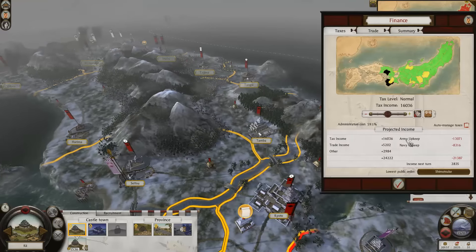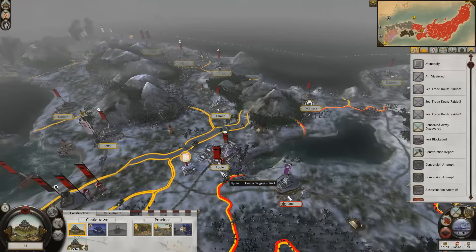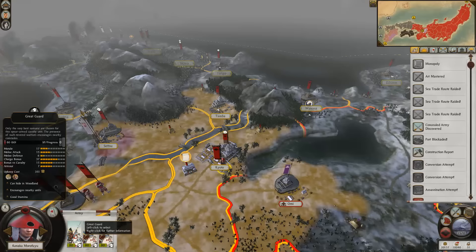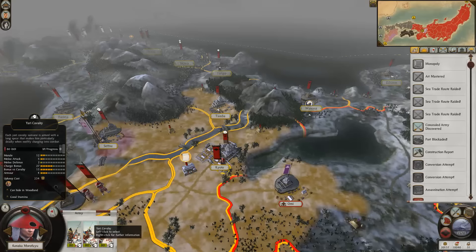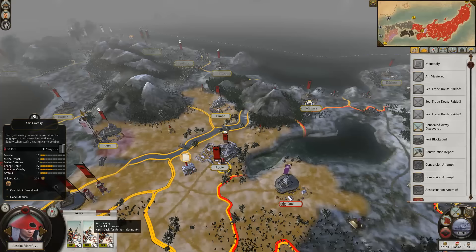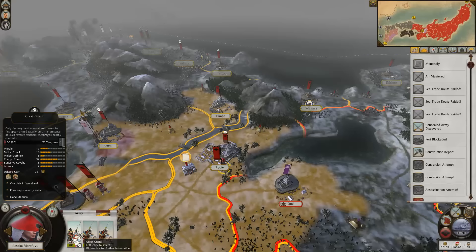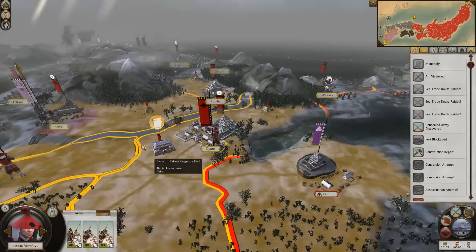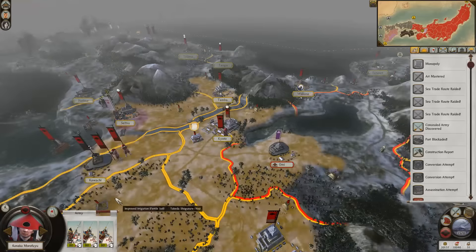So why is our income dropped so much? We got some additional Yari cavalry and Great Guard. The Great Guard's charge bonus is really quite high — they're like buffed-up Yari cavalry. These idiots Asai left all their armies over here — we just take this and they disappear. Simple as that.